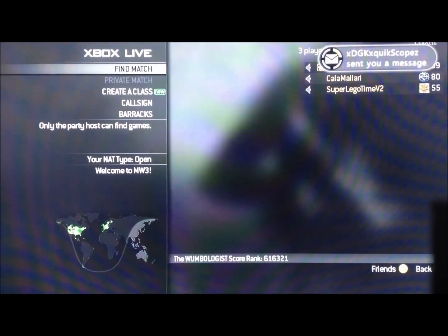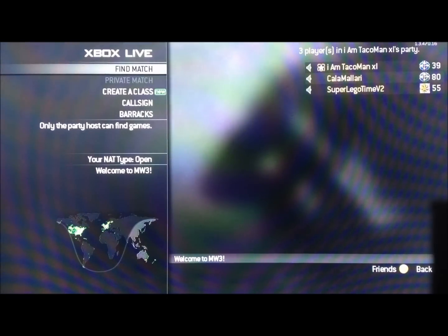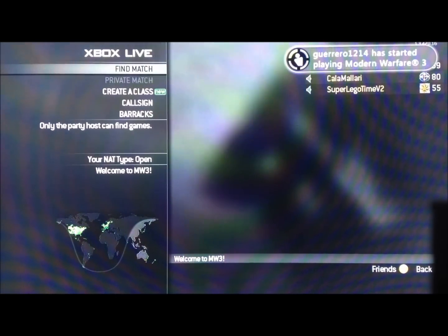Hey everybody, in this video we'll be showing you the early prestige glitch. What you're going to need is a level 80 account that is ready to prestige, and a second account that you want to prestige early. The second account has to be level 55 or higher for this to work.